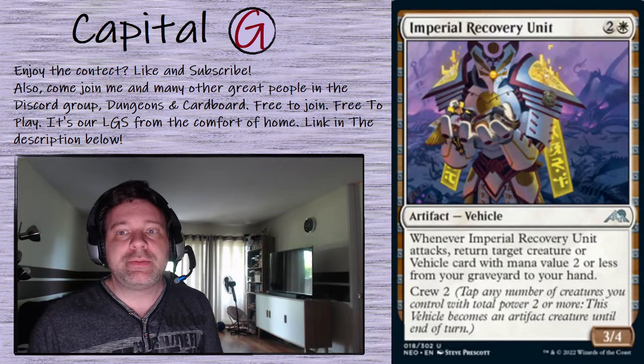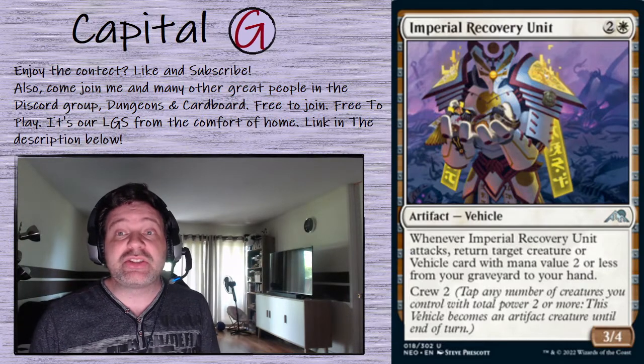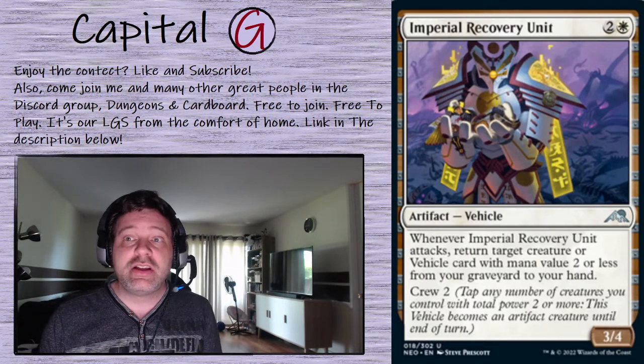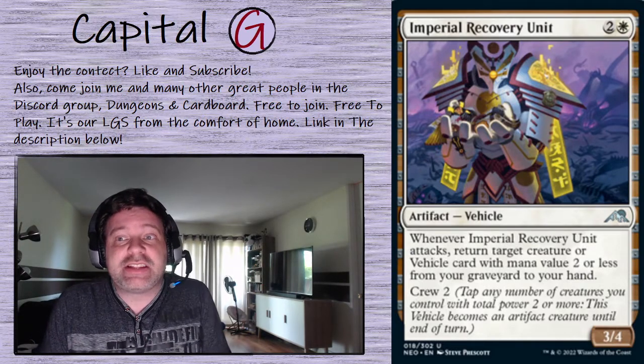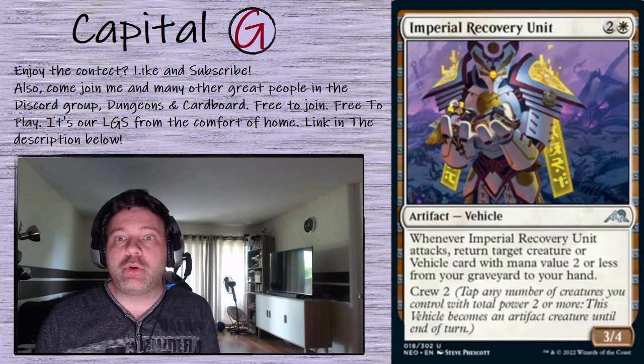The Imperial Recovery Unit: we do have a few creatures with a mana value of two or less, and this gives us a chance to get them back from our graveyard. So as long as we don't accidentally exile them with our Dermataxi, this will get us a lot more value.